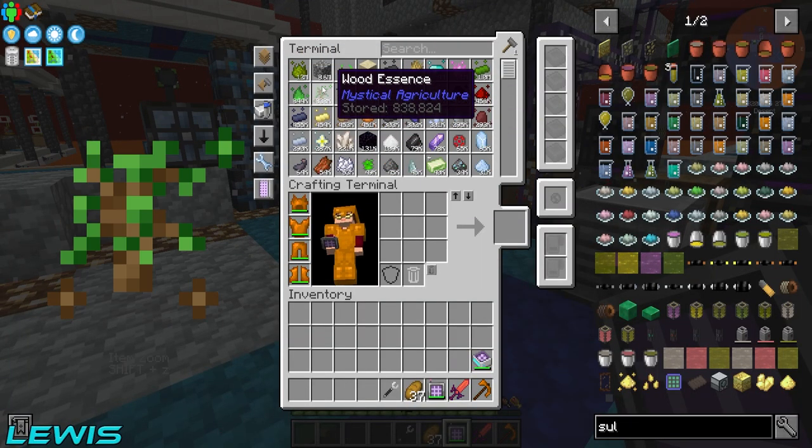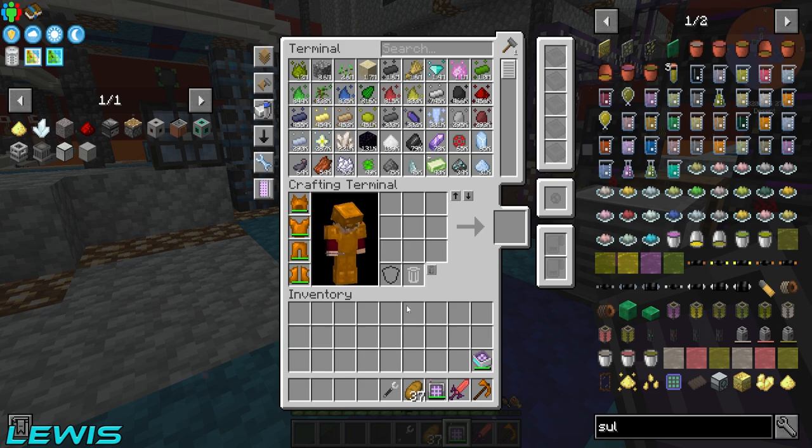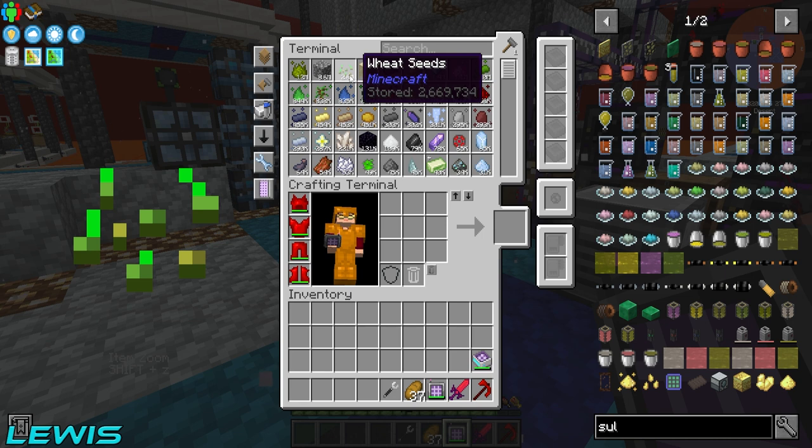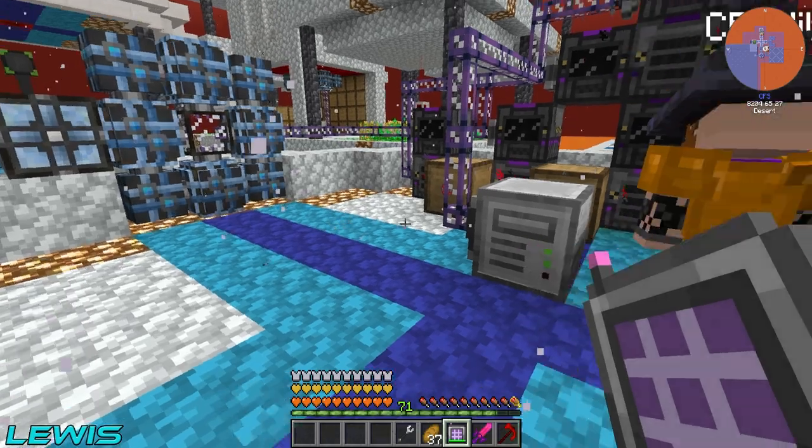If you take a look at the system, it's been a while and we are loaded with items - over a million graphite and diamond essence, and then inferium, 12 million of those.